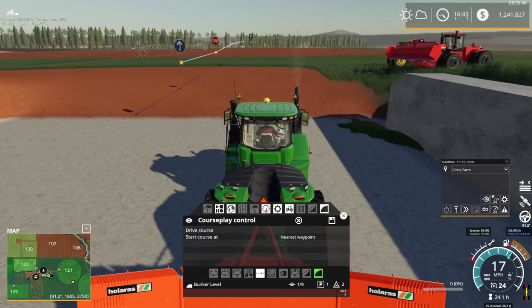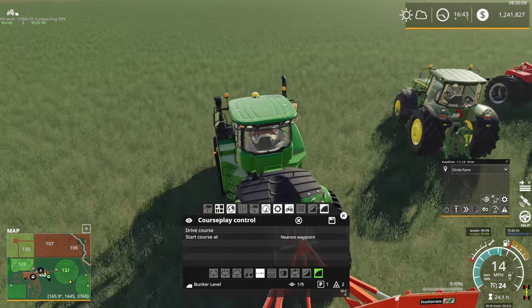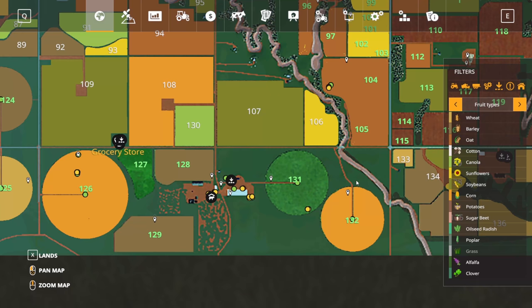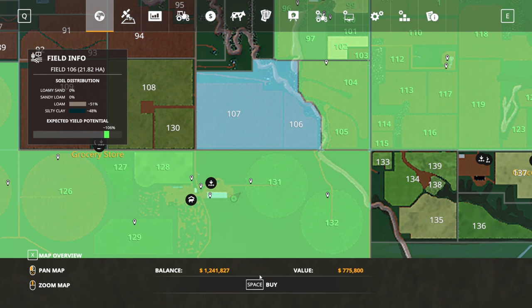We'll continue working on replanting the fields. I'm probably not going to do the two pivot fields straight across — those are just too much trouble with AutoDrive. I could try more headlands, but I'm thinking we'll just go ahead and purchase field 107 right now.